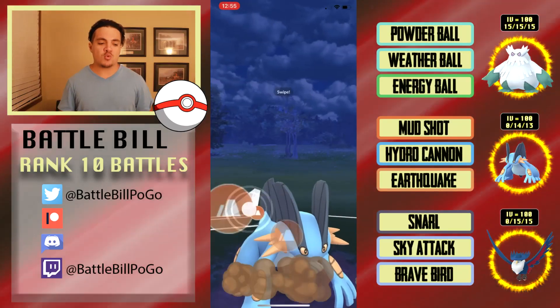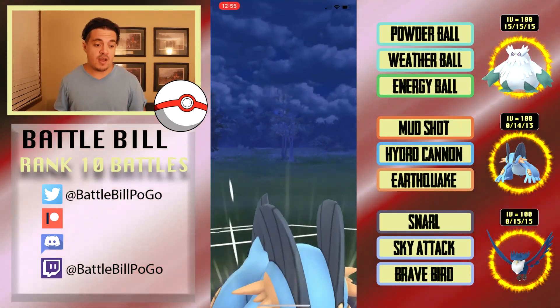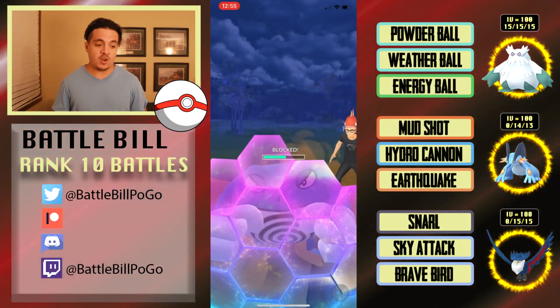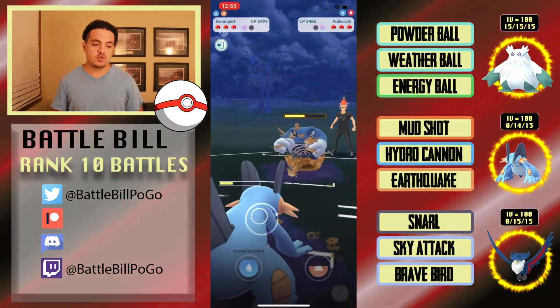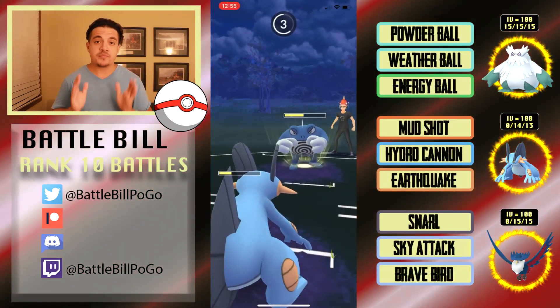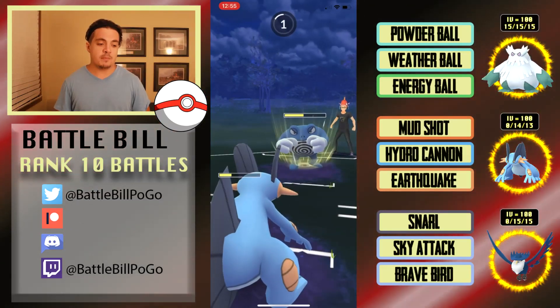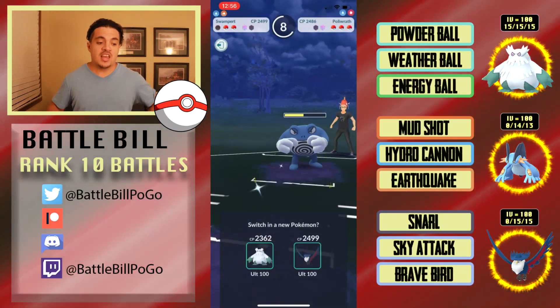I try to play this out — going for an Earthquake here. I gave up one of my shields already, hoping to either take out the Poliwrath or get one of their shields. I get one of their shields there and I'm building up to my next charge move, but they outpace me. At this point I just let Swampert go down since they left Poliwrath in.